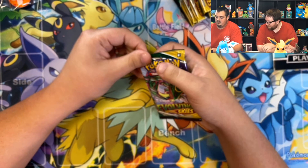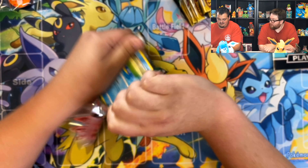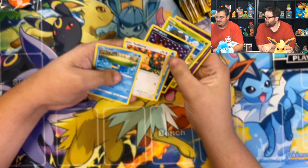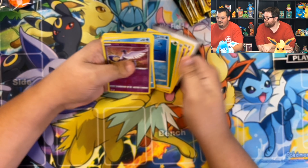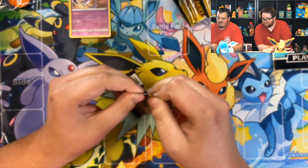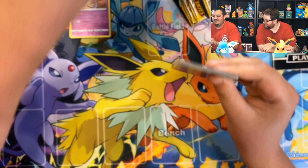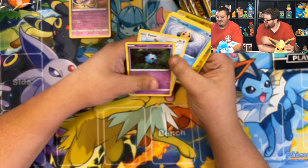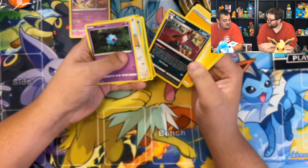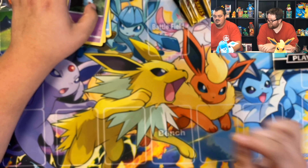If you pull the Rayquaza alternate art VMAX in your first pack after I've opened over a case on the channel, I will just leave. We're going in. Going through: Woobat, Eevee, Temple, Cutiefly, Applin, Mareep. Is this rare good, James? It is not. I do like random rares though — that's a thing I enjoy.